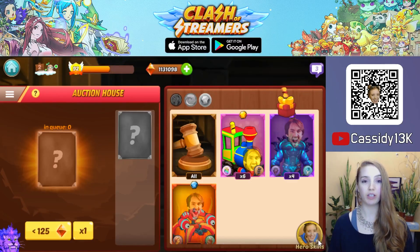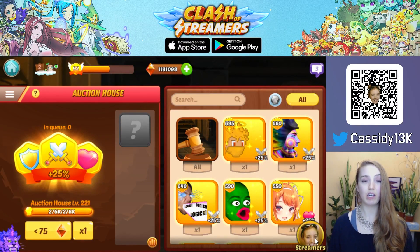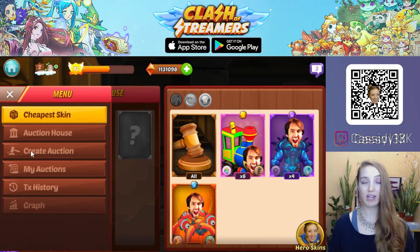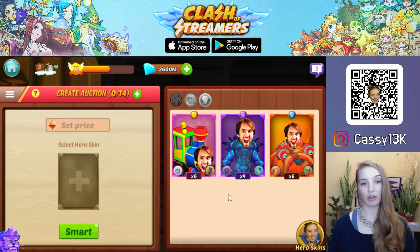You're able to sell pets, loot cards, exclusive hero skins, or normal hero skins. Let's say you want to sell an exclusive hero skin. You want to toggle to the skin, then use the drop-down in the top left corner, open the Create Auction menu, and then on the right you see all the exclusive skins that you own. To sell a skin, you want to select it on the right side.